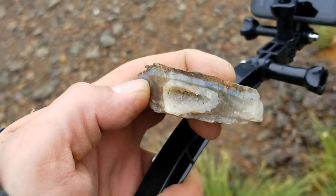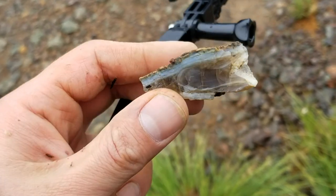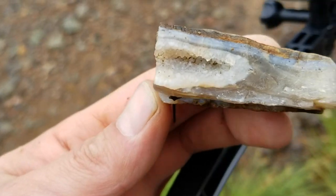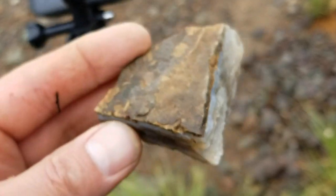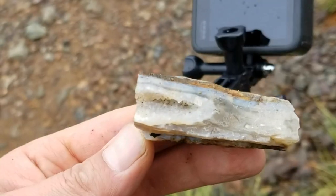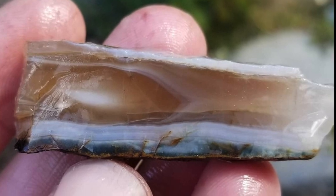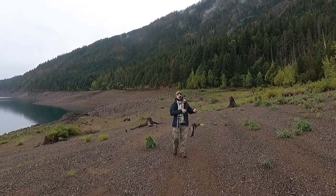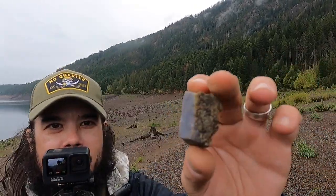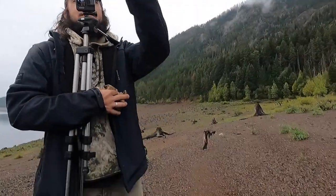So we just got to Crystal Island, and we're finding seam agate left and right, with this little druzy pocket — what? And this isn't even in the rockhound books, dude. Dude, come check this out. I gotta put my crap down.